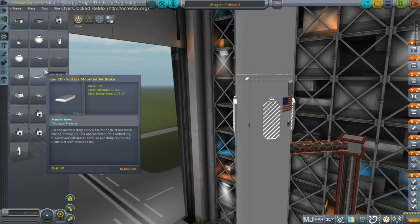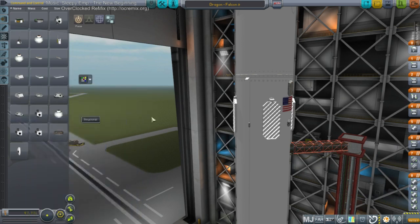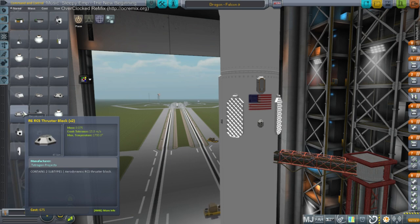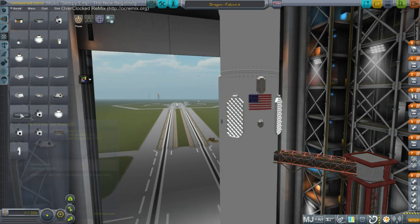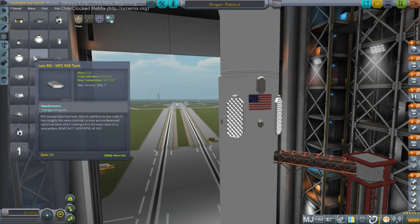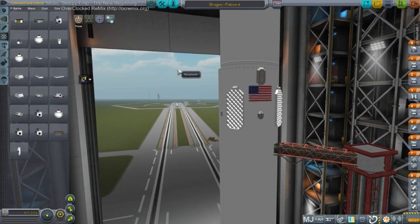I'm worried about the RCS situation, especially since for Realism Overhaul they've set some of the RCS to different temperatures — some have 1,073, these have 1,700. So I picked the right ones at least. The tanks, though, have the low temperature; this conformable RCS tank has 1,073 as the max temp. A little bit worried about that, we'll see how that goes.